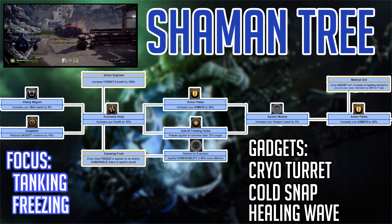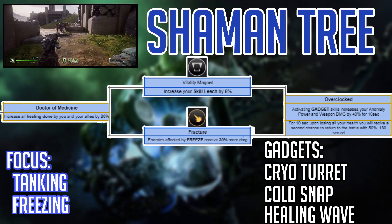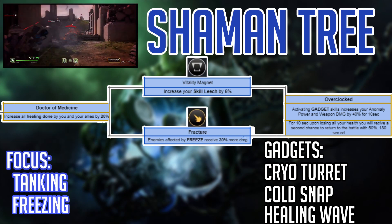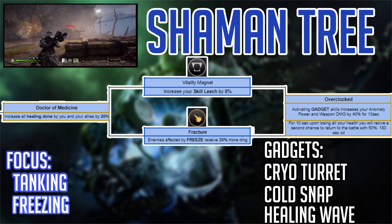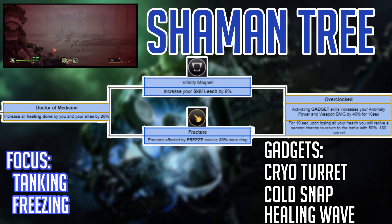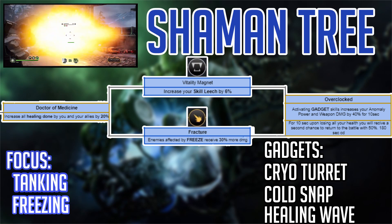I really think Medical Unit is going to be a must-have — it could be a savior in a boss fight. This leads to another Keystone skill, Doctor of Medicine, increasing all healing done by you and your allies by 20% passively. This is very cool since you don't have to activate it — you will always passively have a 20% healing bonus. The last junction is Vitality Magnet, which increases Skill Leash by 6%, meaning damage from your skills reverts to 6% healing on you.